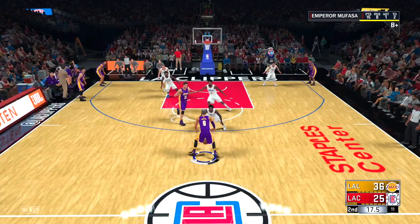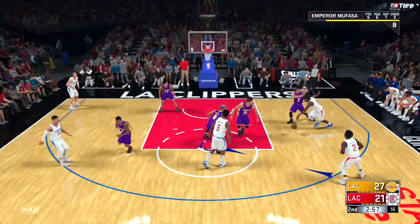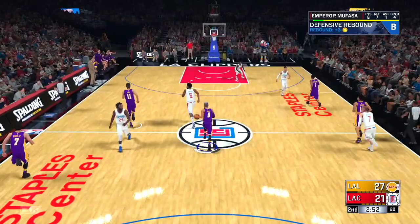The next thing you want to do is call for a screen. Once the screen is set, hit a rhythm dribble by flicking your right stick up and then simply run to where you can speed boost — that's a very easy way to get to the basket this year in NBA 2K18. As you can see, that pick freed me up extremely easy. You do some moves, then drive to the basket and make that layup — that's how you get the ankle breaker badge. This year you just go in for a layup; make sure you do like one or two dribbles when actually going for the layup.